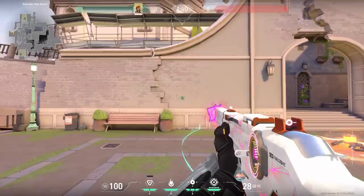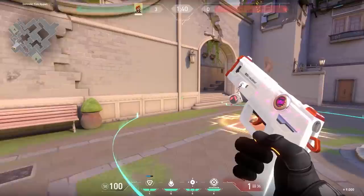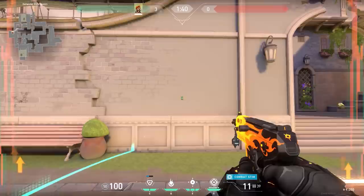Let's talk about Brimstone. The stim beacon makes your fire rate go up and you reload faster. But you have to know that for pistols the fire rate doesn't go up — the only thing that happens is you reload faster. That's not very useful, so I would not recommend buying the stim beacon in the first round unless you go for the Frenzy. Then it does work.